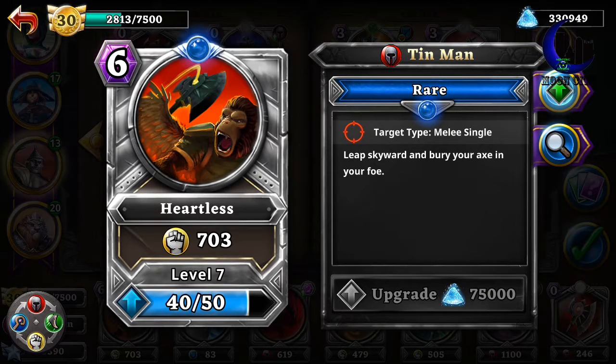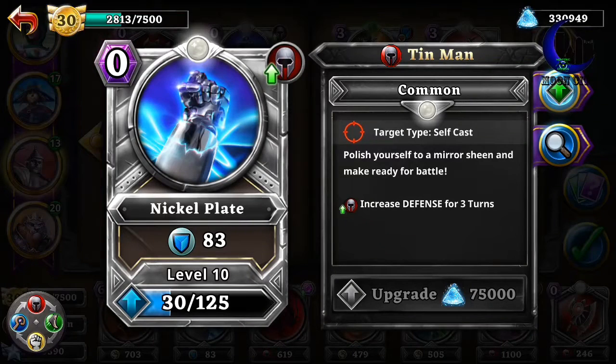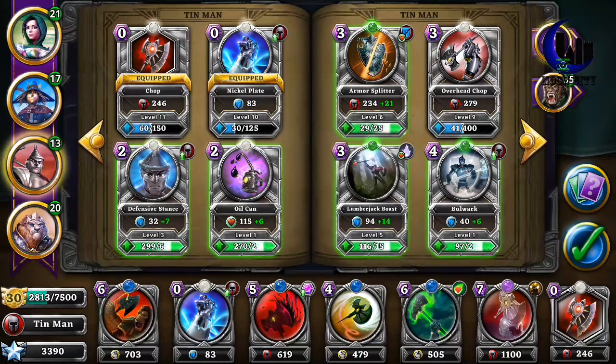Heartless — does a good amount of damage, and it only attacks one. I have Nickel Plate — it increases my defense for 3 turns, and it costs 0 mana to use, so that's always a good one.